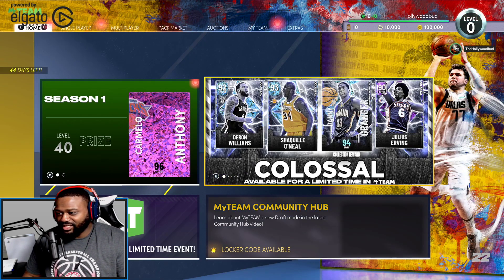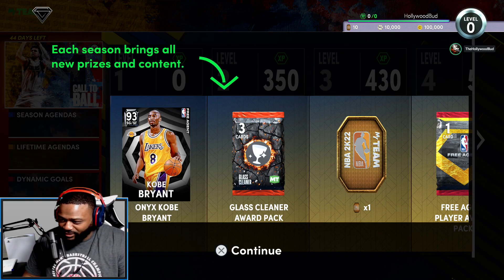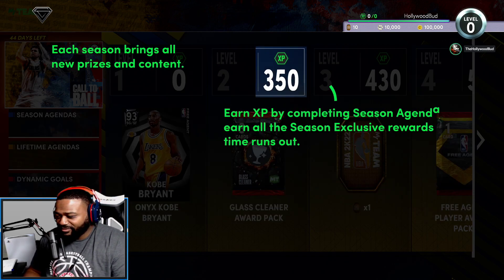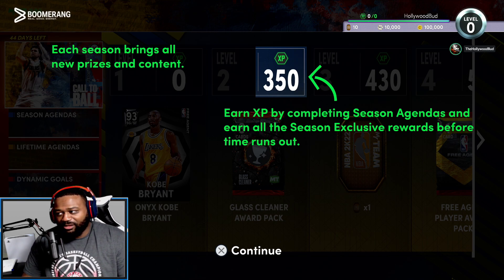Season 1 — try to be the first to get Carmelo. We get a 93 Onyx Kobe. He's gonna have challenges to do: earn XP by completing season agendas, earn all the season exclusive rewards before time runs out.